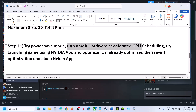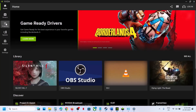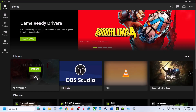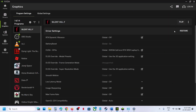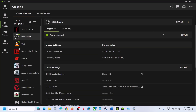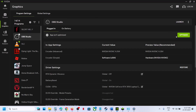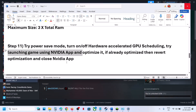The next step is to try launching the game from the Nvidia app. Open the Nvidia app, go to Home, and you will see the game there. Click Play to try launching the game from here. You can also go to Settings — if you see an Optimize option, click Optimize. If it is already optimized, you'll see a Revert option; revert it, close the Nvidia app, and then launch the game directly.